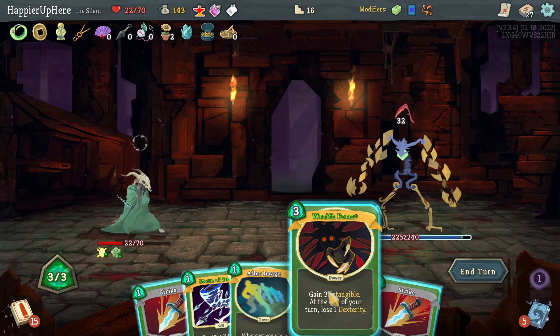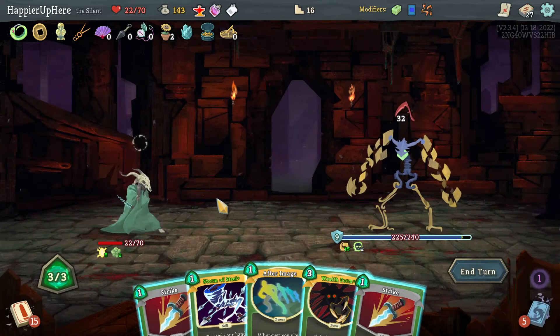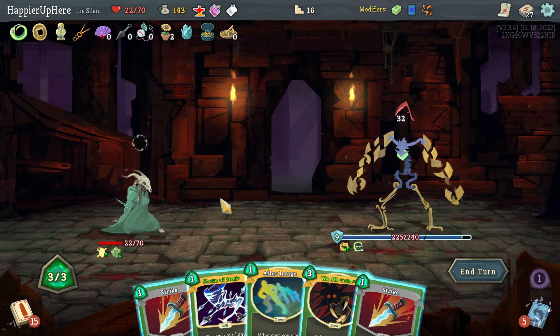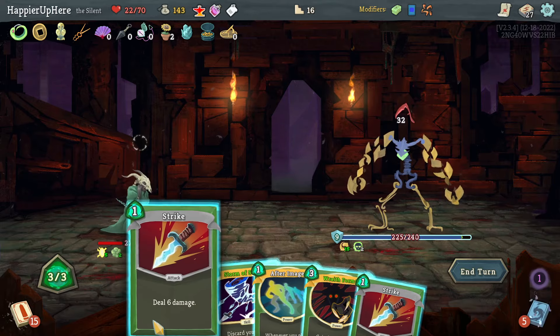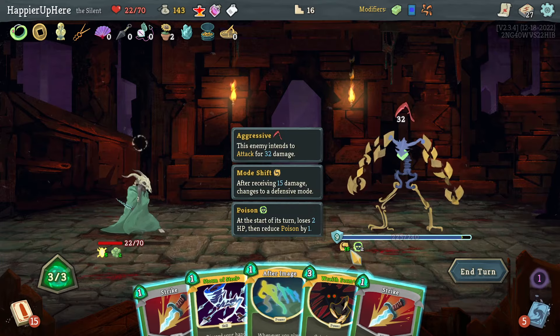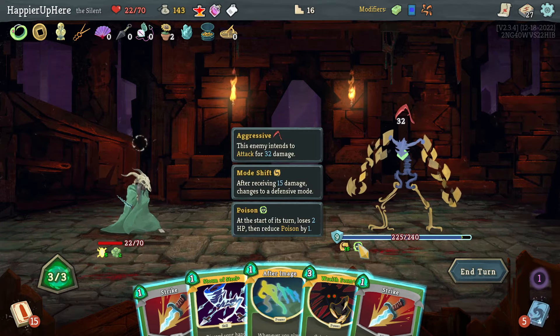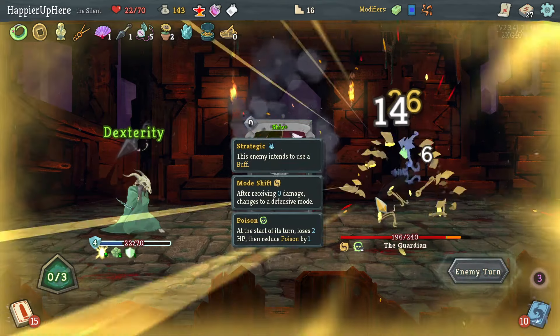Wait — Wraith Form is a power, so I still need to play another power, skill, and attack. If I do Wraith Form I will be able to defend. Two Strikes — that's 12 plus another 12, that's 24. I need exactly 24 — fine. Let's do Strike, Strike, Storm of Steel, and two Shivs.